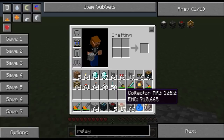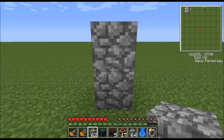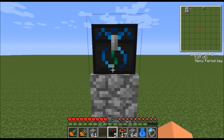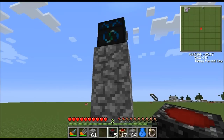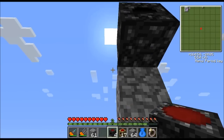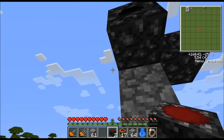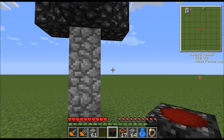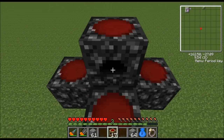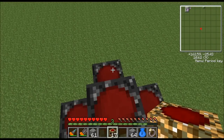and 17 collector mark threes. So let's get started. The first thing I like to do is build a pillar three blocks high and place the energy condenser on top. Next, I'll surround it with the relays. To place these relays I need to hold down the shift key — if not, you'll open the inventory of the energy condenser. There we go, we've got five relays surrounding the energy condenser.